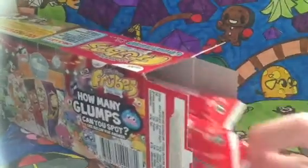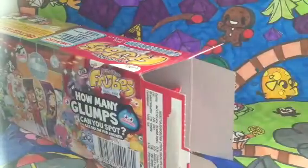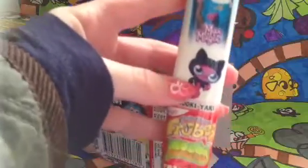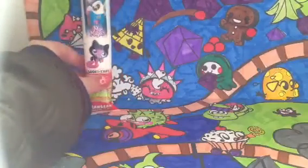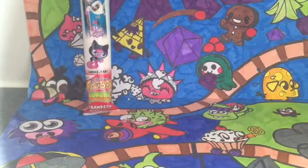Let me just pull a Froob out. Yes, they do have Moshlings on — so they have like the normal and then a Moshling. We have Sukiyaki. I'm just going to move the box off screen to show the Moshlings. You get nine strawberry ones guys!